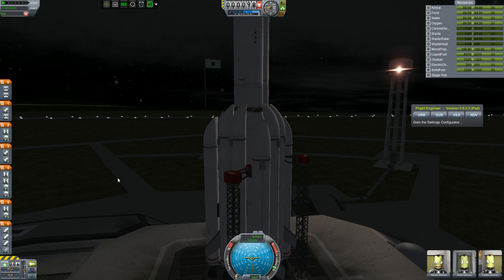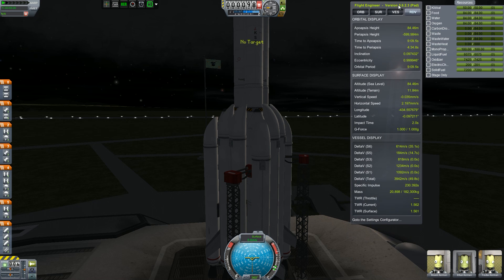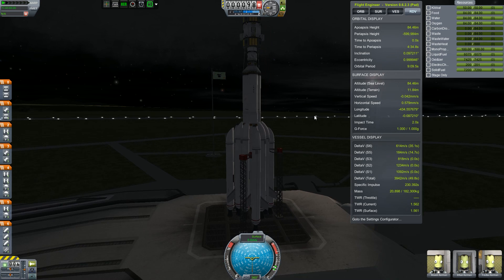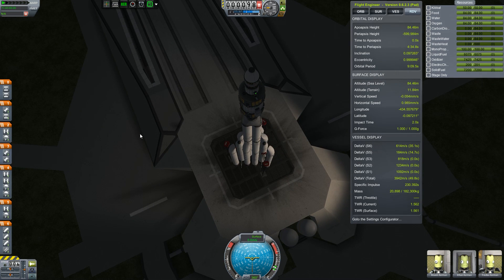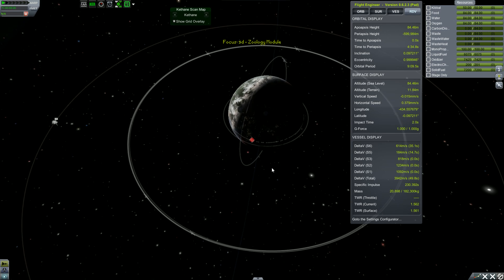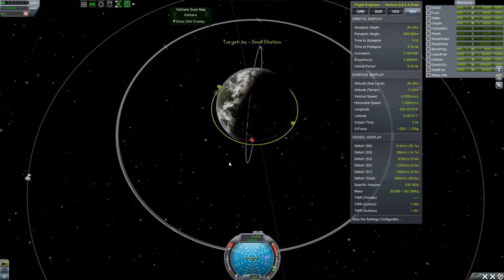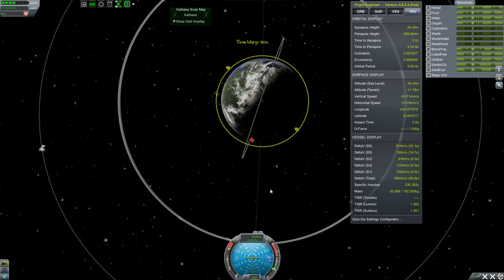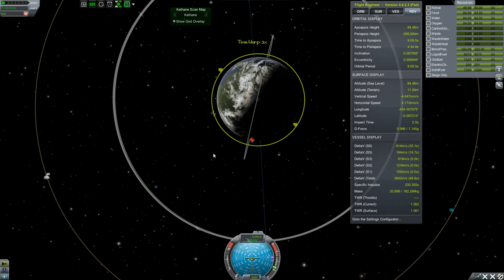I'm going to actually quick save right now. This is a manned launch, not unmanned. The station will be set as our target. I'm going to warp until it comes just over the horizon. And it is at a 78 kilometer orbit.